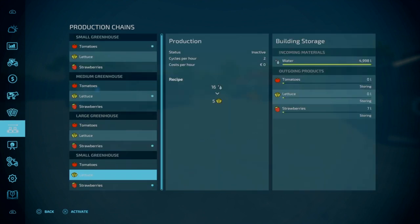We'll open our menu. Just under contracts we have production chains. Here we can see the level of the water and the outgoing products. We have tomatoes - 7 litres made; status is running, cycles per hour is 2. Medium: 6 litres of lettuce made. And the large: 44 litres of strawberries made. In the last small greenhouse, 7 litres of strawberries made. One thing I did notice - it does allow us to activate more than one type in each greenhouse. So where the lettuce is, I can also activate tomatoes and strawberries.